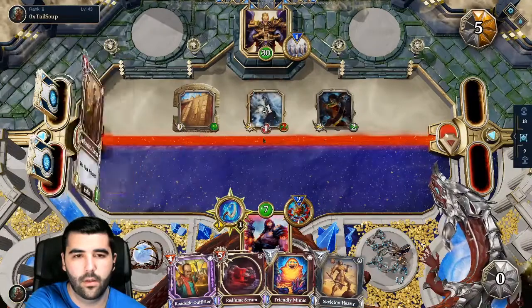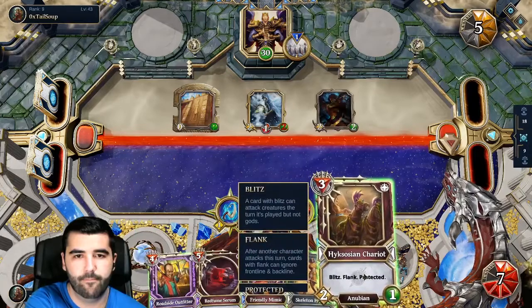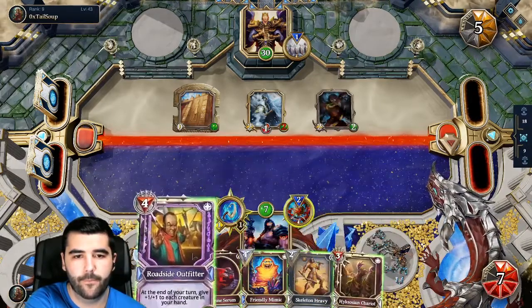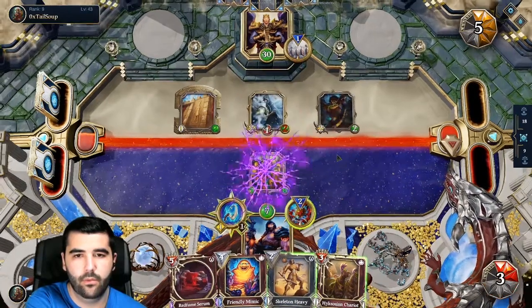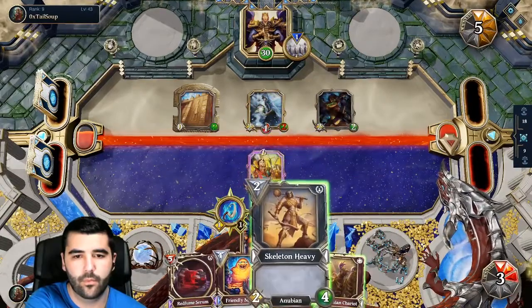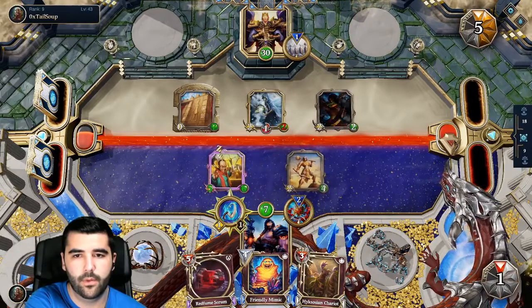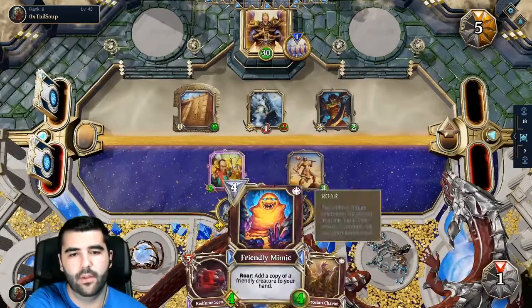My turn. Okay, so blitz flank protect. I do this. Now, we wanna have stuff on the board. Even though we wanna buff them — we wanna have stuff on the board.